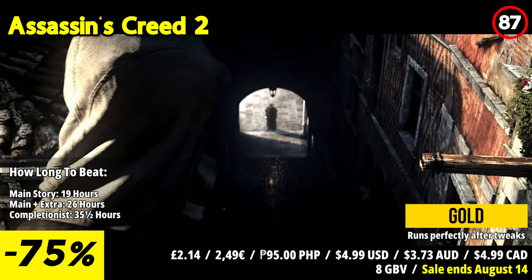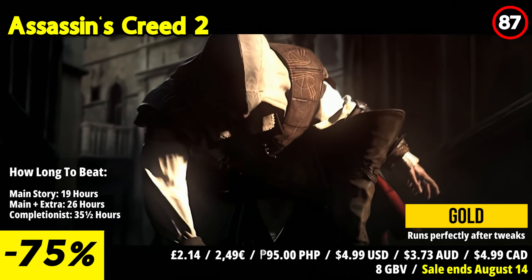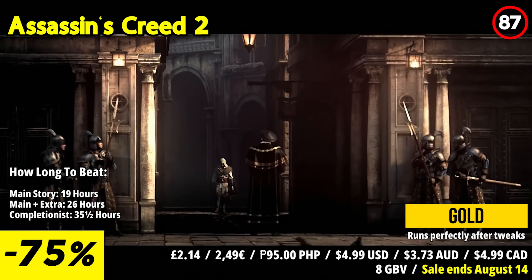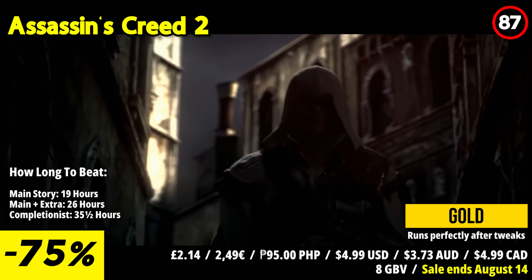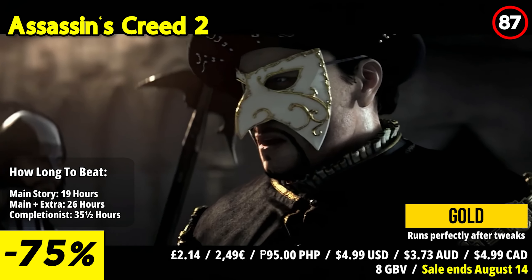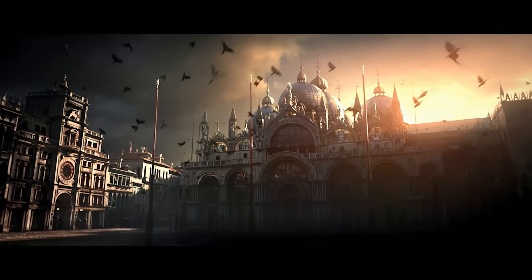Assassin's Creed 2 continues the legacy of its predecessor while introducing fresh elements that promise to intrigue and challenge players alike. Set against the backdrop of Renaissance Italy, the game immerses players in a rich tapestry of family drama, revenge, and political intrigue. As Ezio Auditore di Firenze, a young noble whose life is shattered by betrayal, players embark on a quest for vengeance through the bustling streets of Florence, the labyrinthine canals of Venice, and beyond.